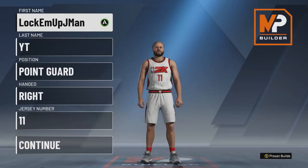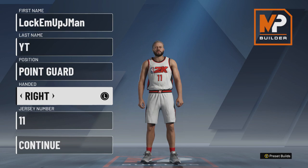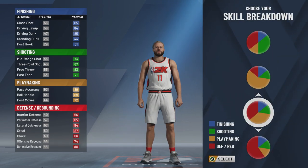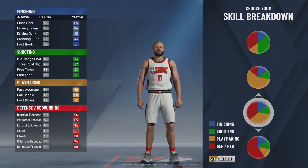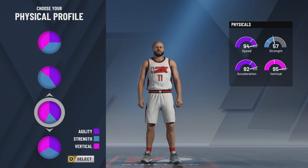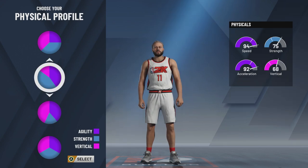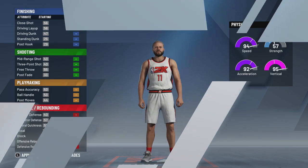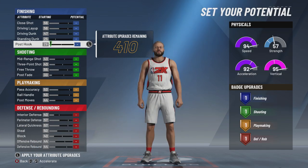In order to make this build, you want to make him a point guard. Right or left-handed, that's up to you. On the skill breakdown, we are going with the half playmaking, half defense chart — the one that's half red, half orange or yellow, however you guys see it. For the physical profile, it's this one right here: half vertical, half speed. At 99, you will have 99 speed and 99 vertical, which is pretty insane.